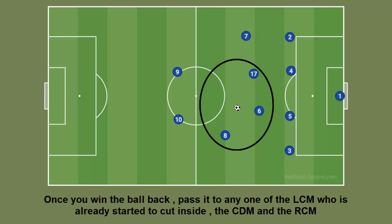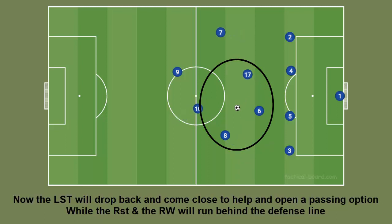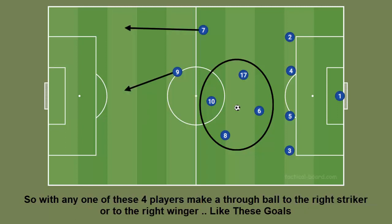Now, the left striker will drop back and come close to help and open a passing option, while the right striker and the right winger will run behind the defense line. With any one of these four players, make a through ball to the right striker or to the right winger, like these goals.